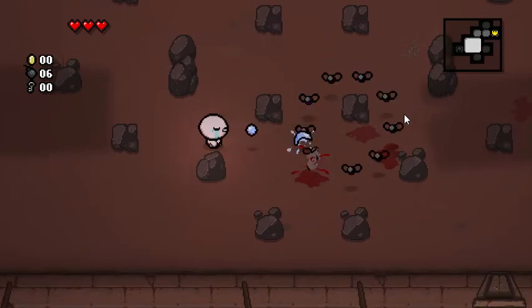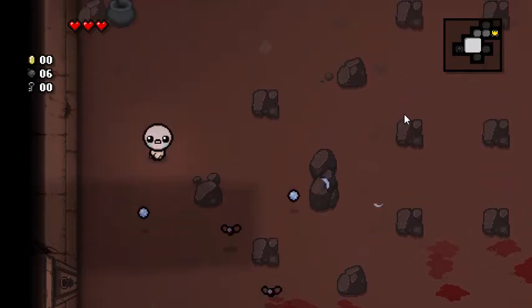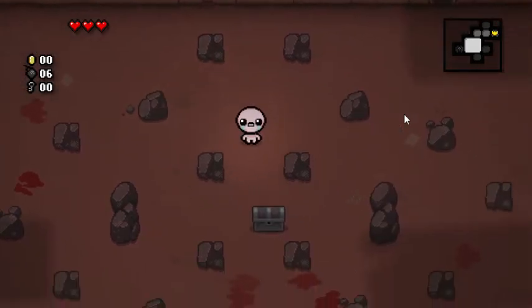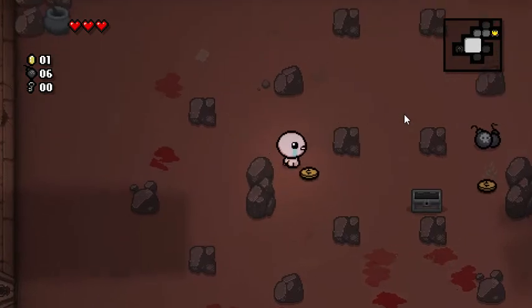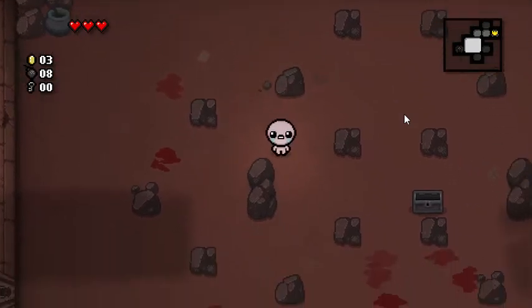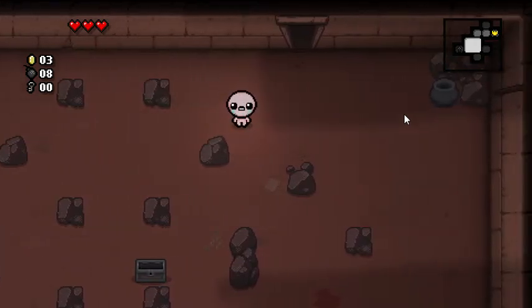Go for a little circle around my group, and you can get a little bit of money and become a little bit warped. Start coming after you and you attack them. Since their main AI is just to circle around and slowly get to you. Got some more bombs, got some keys. There's nothing else over here — more bombs and coins.